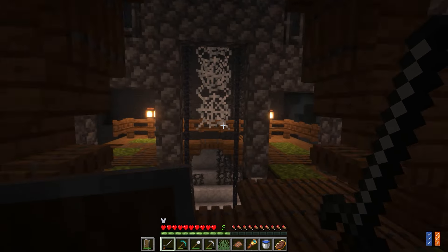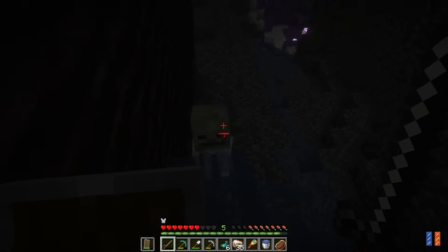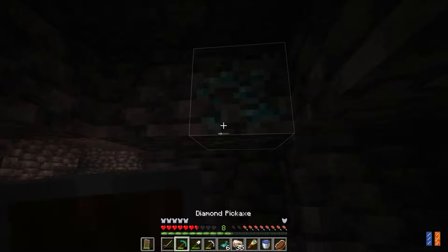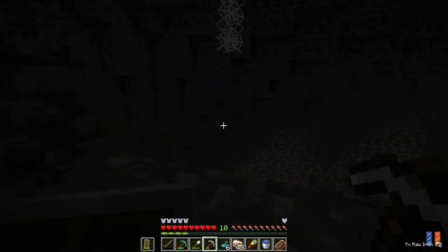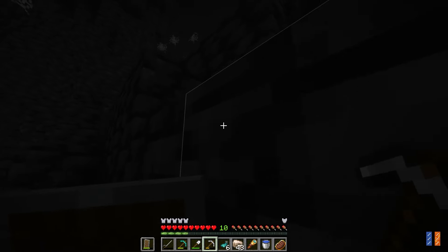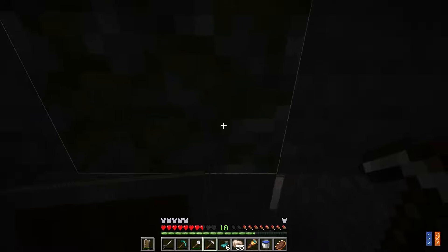It looks pretty abandoned. Might as well take their stuff, right? Skeletons. This one has a stick. Diamonds. Let's get these and get out of here. Well, there were 100 mods and very mysterious results. Strange house. Maybe your secrets will be revealed one day as to why you're here.